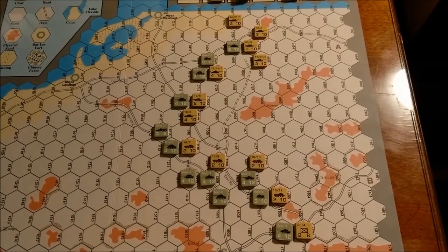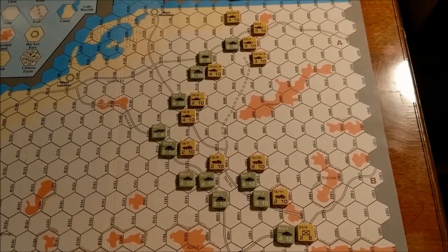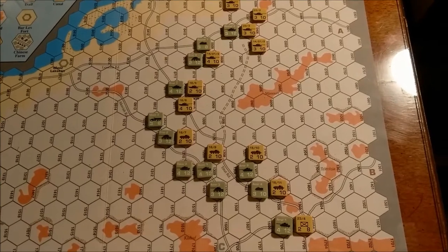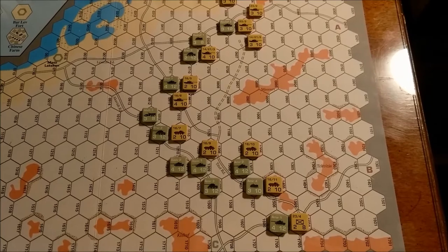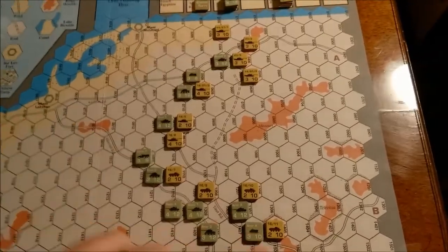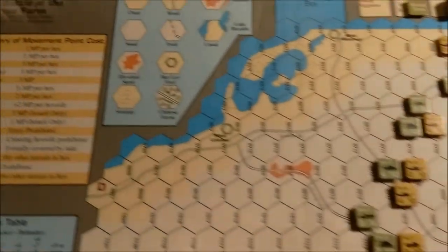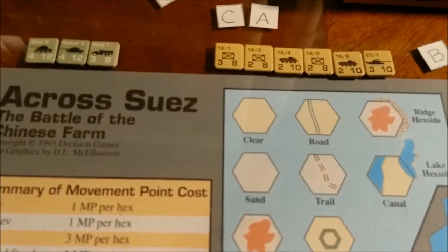Just a quick update — it's the end of turn two in Across Suez: The Battle of the Chinese Farm. These are the final positions of turn two. The Israelis made a massive attack during their player turn of turn two and pretty much devastated a lot of my foot, mechanized units, and even a tank unit.